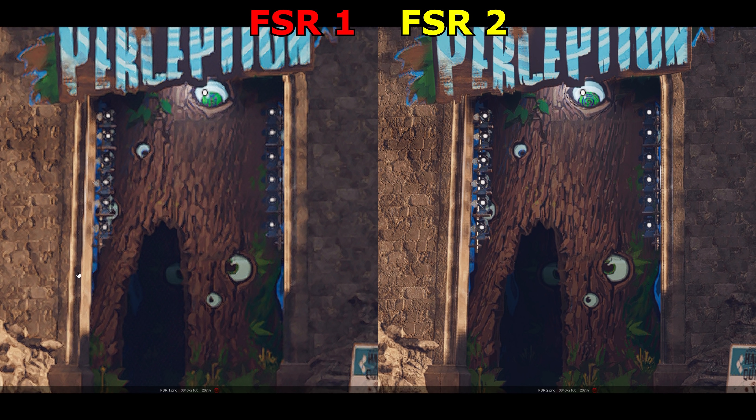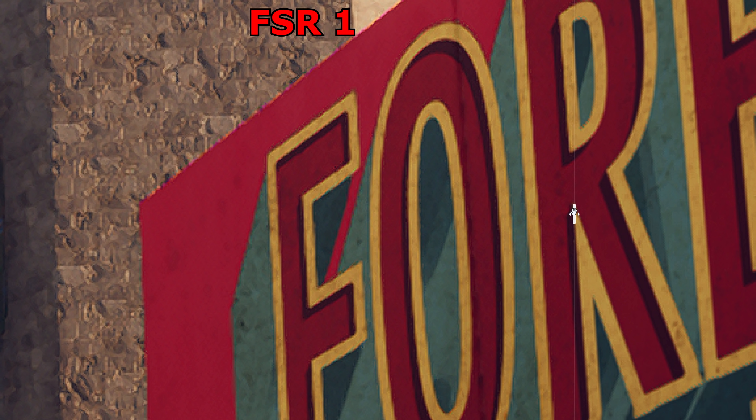I don't think it does shadows quite as well though. It over-sharpens them, making it evident that it's rendering them at a quarter of the resolution, and it isn't even making that look smooth. You can also make this effect out around the entrance of the Garden of Perception, suggesting that checkerboard rendering or something like that is being used and that it isn't fully resolved to a higher resolution.